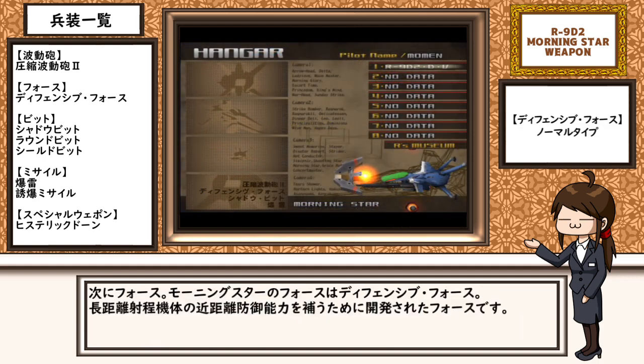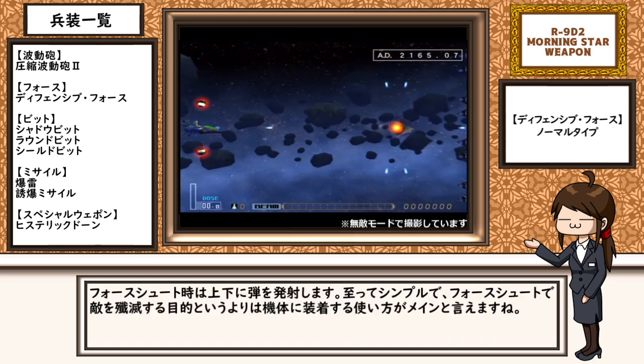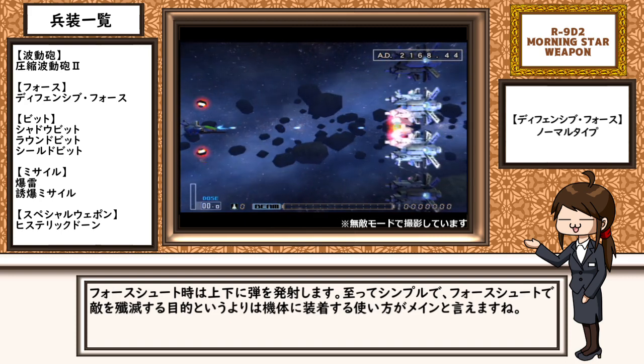モーニングスターのフォースは、ディフェンシブフォース。長距離射程機体の近距離防御能力を補うために開発されたフォースです。フォースシュート時は、上下に弾を発射します。フォースシュートで敵を殲滅する目的というよりは、機体に装着する使い方がメインと言えますね。